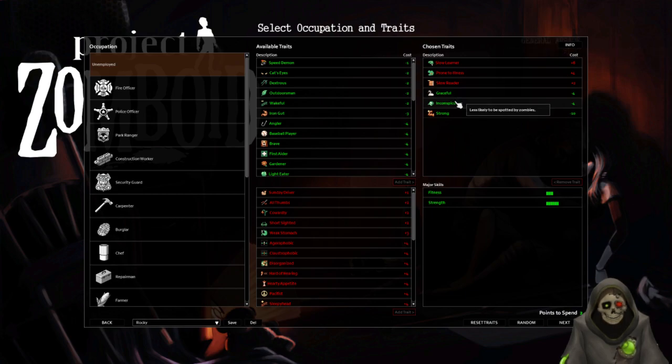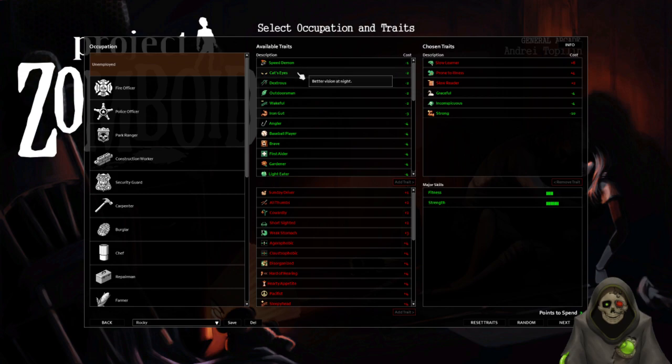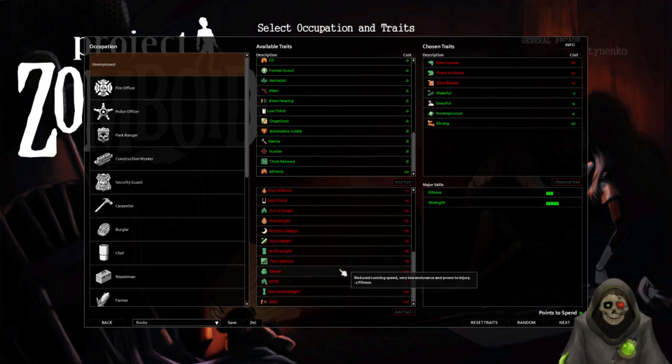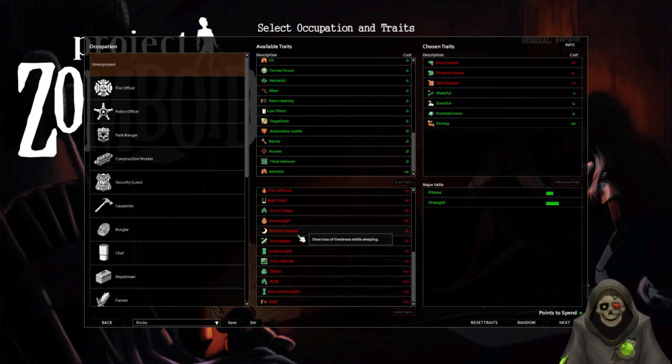Making less noise and being less spotted by zombies is definitely helpful. Strong was very helpful right off the bat. Needing less sleep could be useful too. I probably can't see Fast Reader when Slow Reader is triggered — that's probably it. I just wish Strong didn't take so many points. I could take Deaf but then I couldn't hear things.